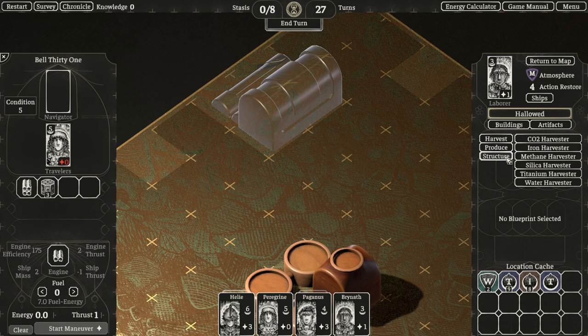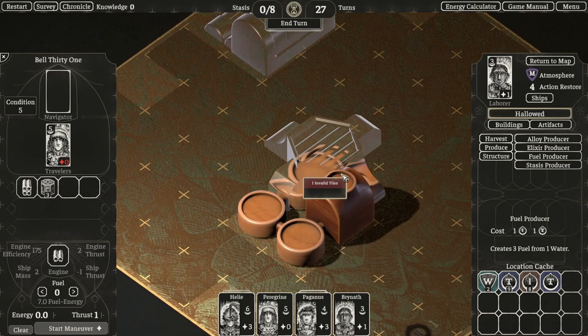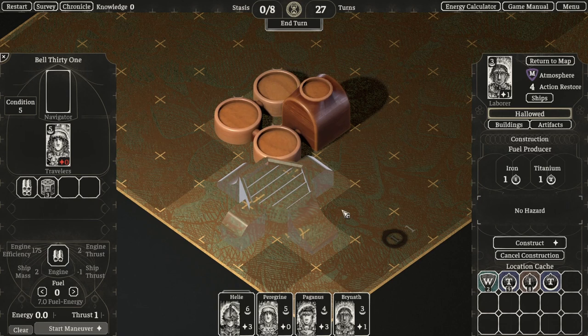I know I want to build a fuel producer, so I can look for a location and put it right here just so it's out of the way. Now let's construct our buildings.